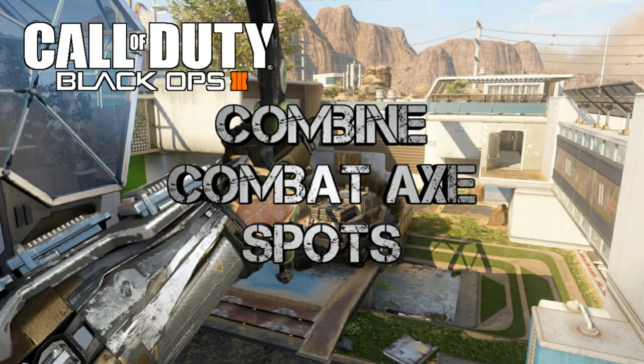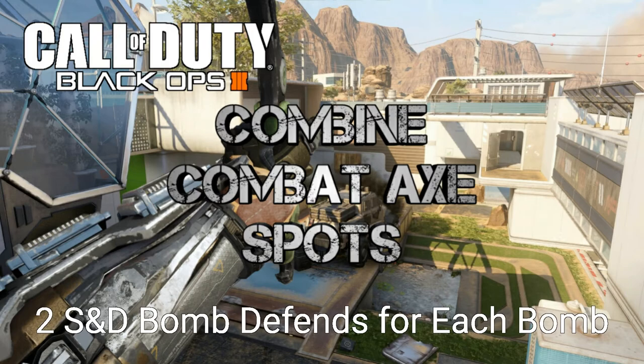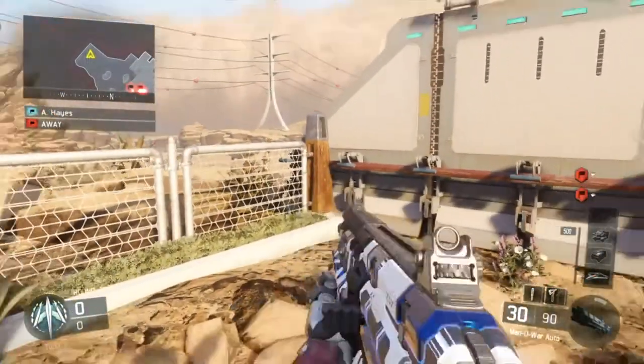What's going on everyone, it's Jedi here bringing you guys some combat axe spots for Combine on Black Ops 3. In case you don't know how my Black Ops 3 spot videos work, I start off with a spawn shot for both spawns and then follow that up with two search and destroy spots for each bomb site. I was actually able to find two spots for each bomb site on search, so let's get into the video.